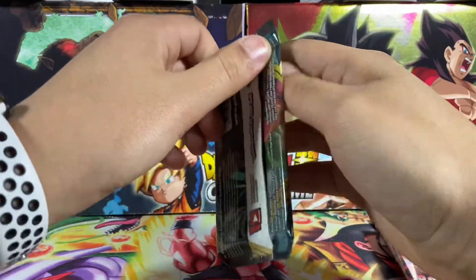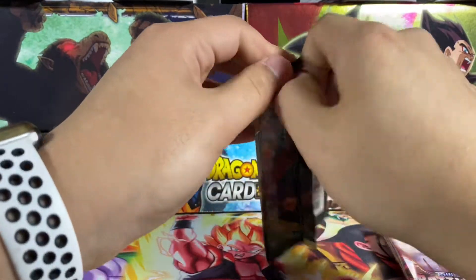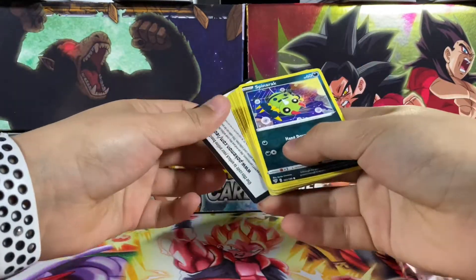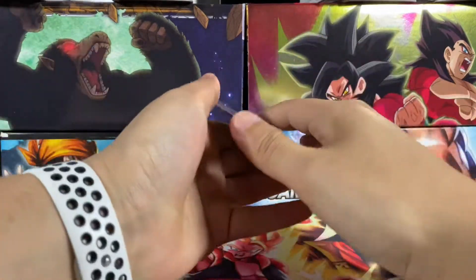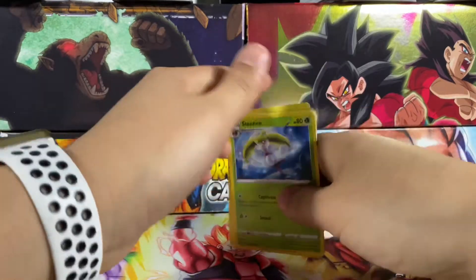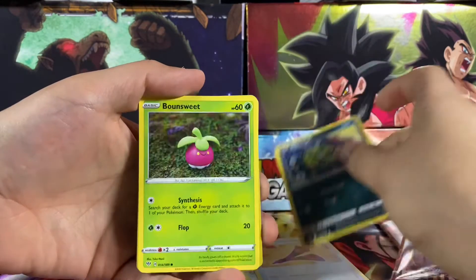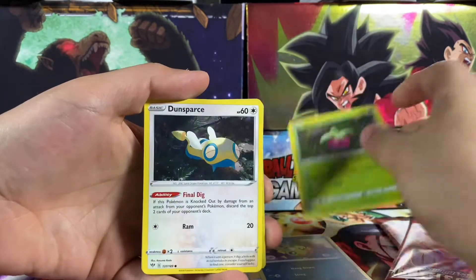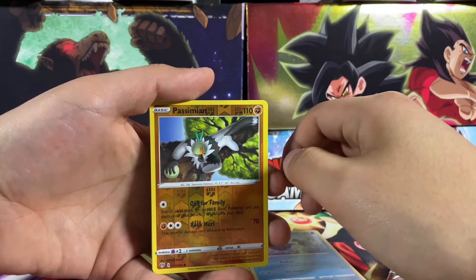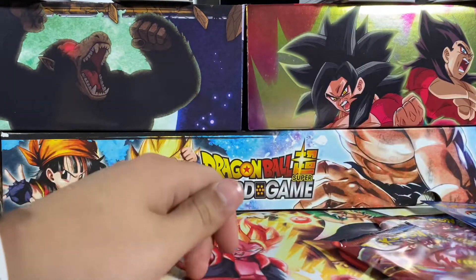We have Darkness Ablaze right here. Let's hope we get an Eternatus. Access code right here. We got a Metal Energy. What we have here is a Steenee, Burret, Klefki, Spinarak, Bounsweet, Dunsparce, Electrike, Mr. Mime, Passimian, Versus Hollow, and our final card here is a Manectric. Manectric, really? Come on.